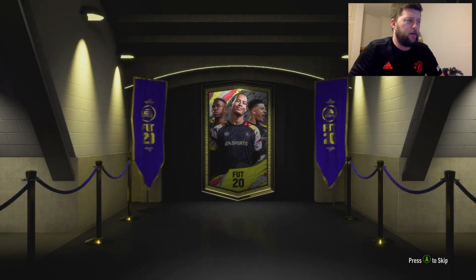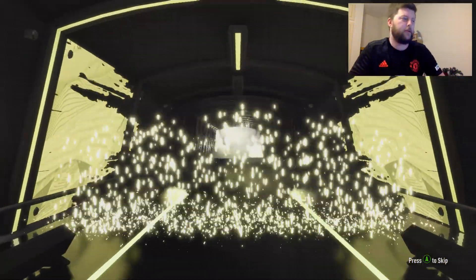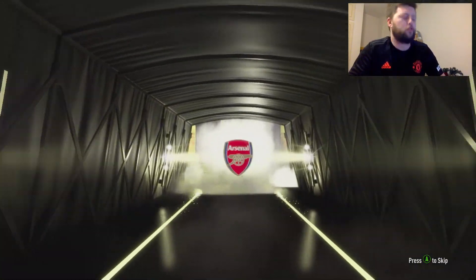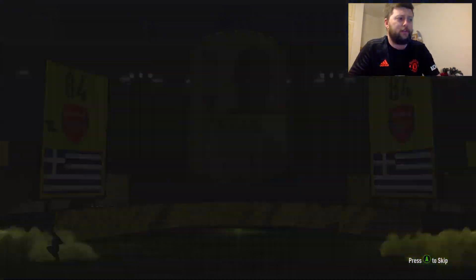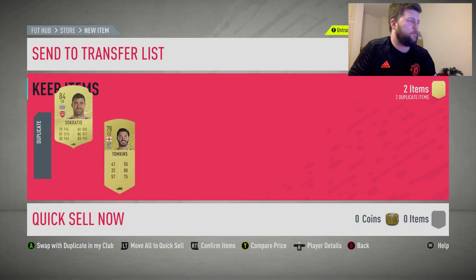Here we go with a BPL premium — board or walkout, one or the other. Come on, Team of the Year! It's just a board. I keep forgetting him — it's Sokratis, not Papadopoulos. I get them mixed up. But 84 rated — I'll take it. Can we get any other 84s or 83s with him? We're still on the search for our first Team of the Year. He's untradeable, he's tradable — Tompkins, got to be untradeable.